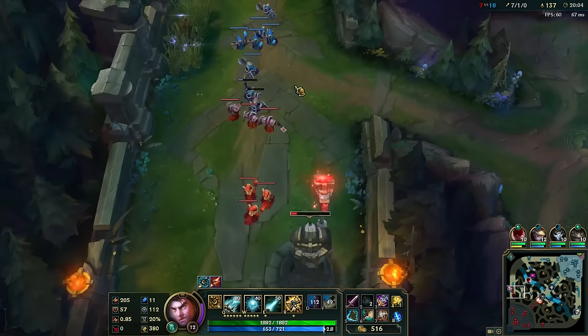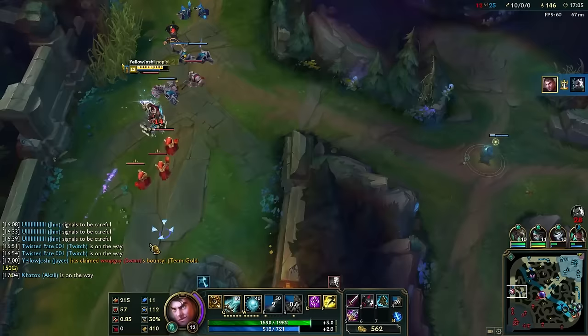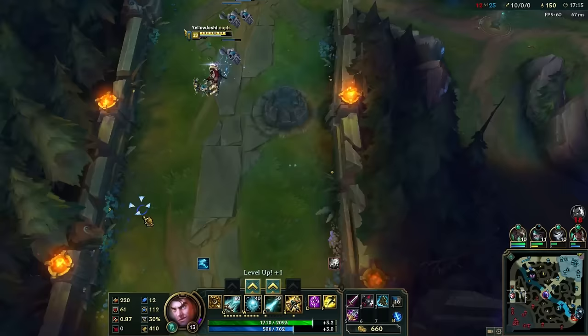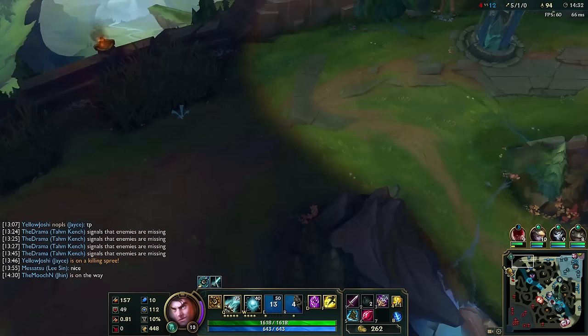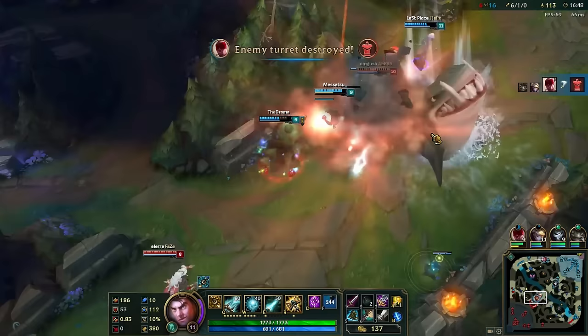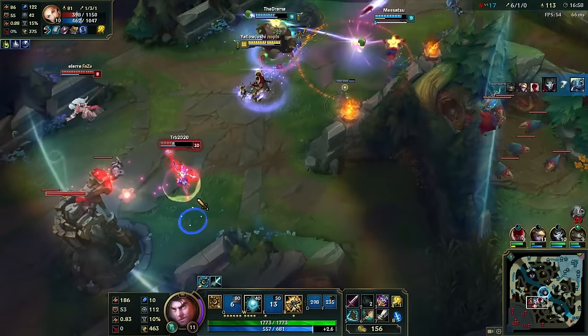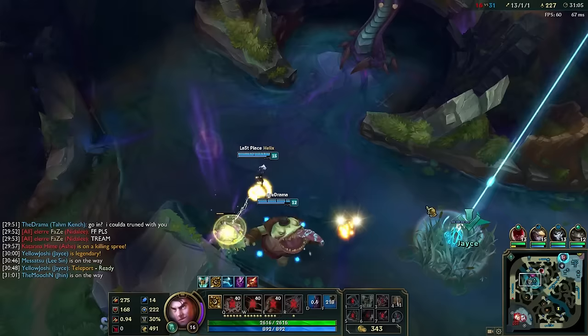Jayce has an amazing wave clear, plus destroying towers with your W, which allows you to split push very quickly. When you're split pushing, make sure you know where most people are on the mini-map before you proceed. When you are unsure where everyone is, you can hide in the brush to wait for someone to come top to wave clear, then proceed split pushing. If the enemies haven't realized it's already mid-game — you're Jayce! So go ahead and take their inhib turret while they're still playing the early game. In fact, just take the inhibitor too. While you're constantly pressuring top lane, keep an eye out for a TP opportunity. In this clip, since no one is landing any of their skill shots, this would be a waste of a teleport since the enemy team will just disengage. But once an engagement breaks out, immediately teleport over and group up with your team to start taking objectives together.